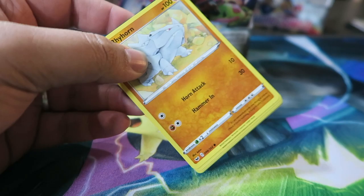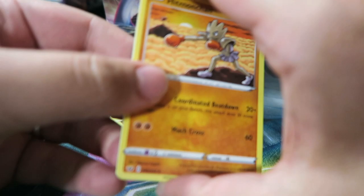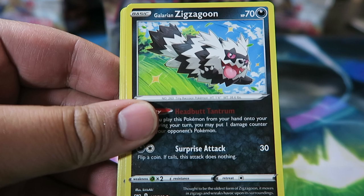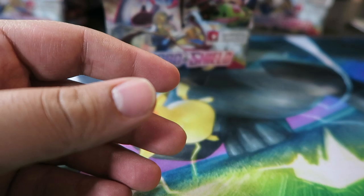Pack five — a Zacian pack. Let's hope we get a Zacian Full Art — be nice if it worked that way! We have Hitmonchan, Great Ball, Galarian Linoone, Rhyhorn, Roselia, Ferroseed, Krabby, Galarian Zigzagoon, Salandit, and Noctowl as our rare with a Fighting Energy.